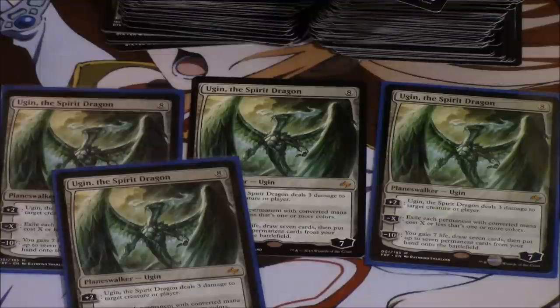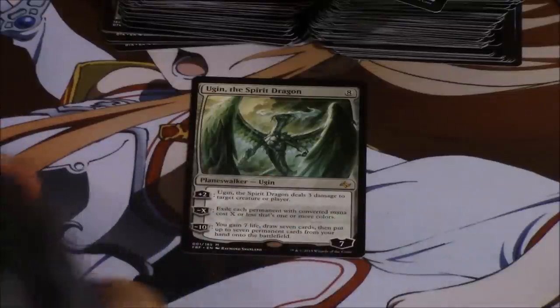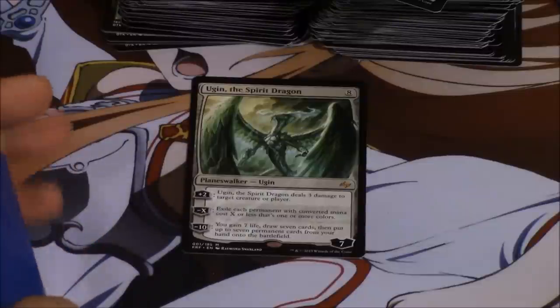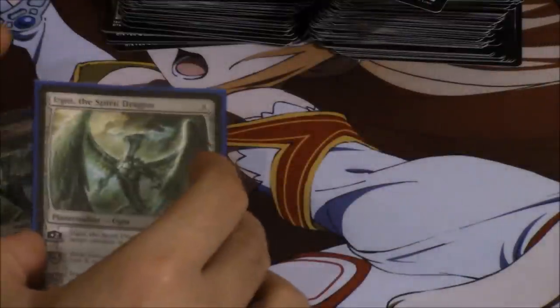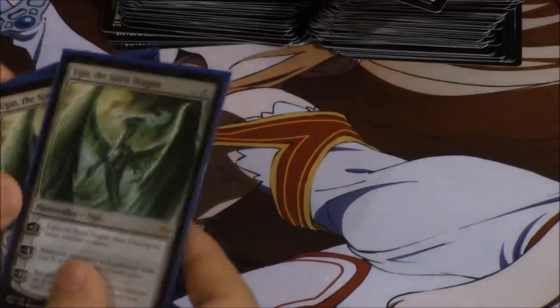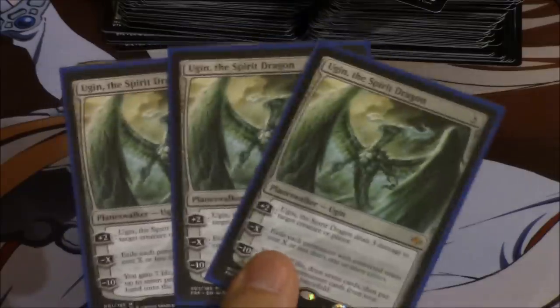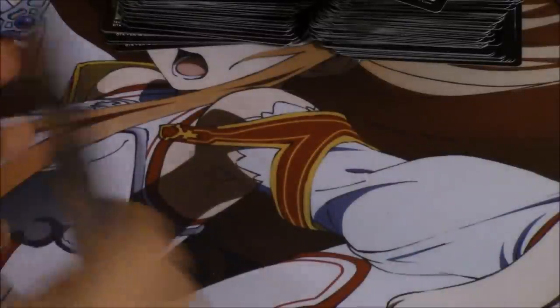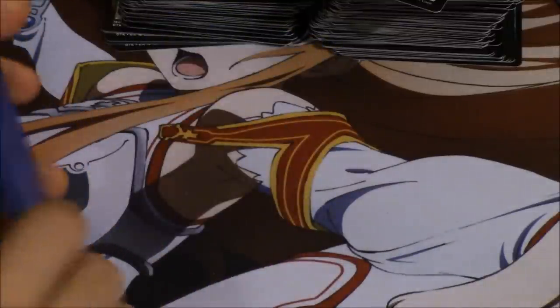Obviously I kind of spoiled part of it. I promise you the Fate Reforged fat packs actually have two other cards that are surprising — one of them is mythic and one of them is kind of valuable. The dragons came out pretty well too, with an $18-$20 foil. Ugin — great card, love the card. I would definitely trade standard cards into this card. If you have them, hold them, because as cards go he's probably one of the more stable assets you can have in your trade binder.